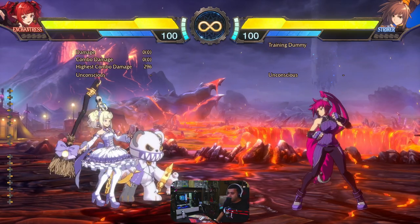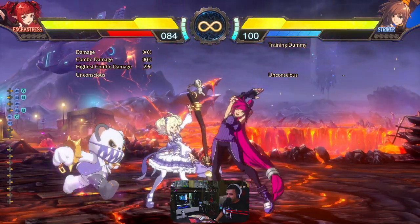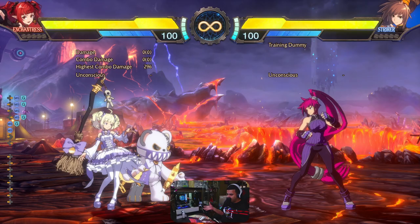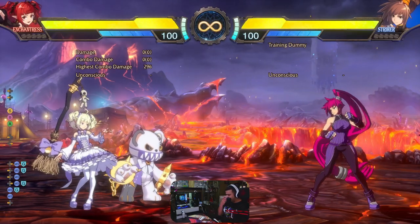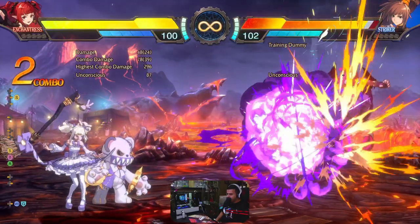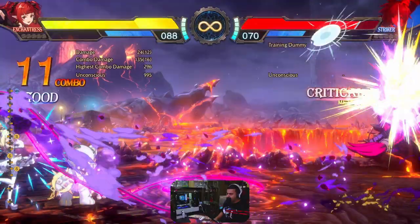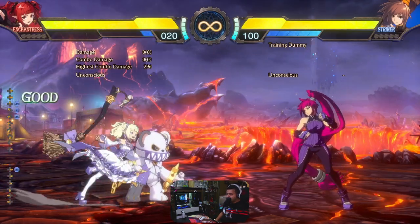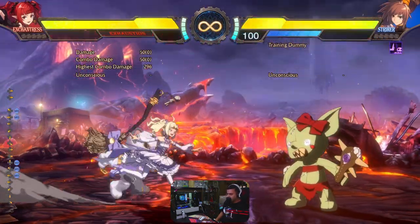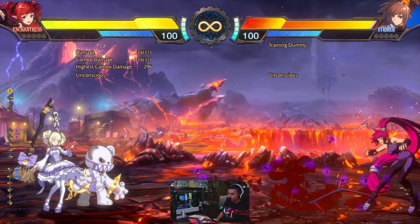Let's talk a little bit about the character archetype of Enchantress. At first glance she might seem like a puppet character because she has a teddy bear and two sets of different special moves or MP skills depending on what stance you're in. But the way I see Enchantress, she's a versatile character with some really strong long-range zoning. She has good setups, can abuse system mechanics, can steal MP from the opponent, and has a strong command grab that leaves the opponent unable to block afterwards.